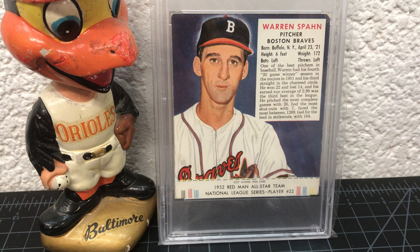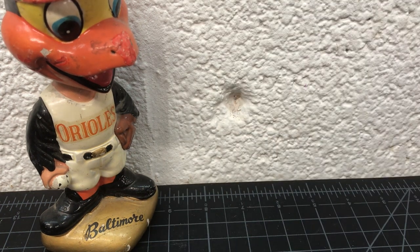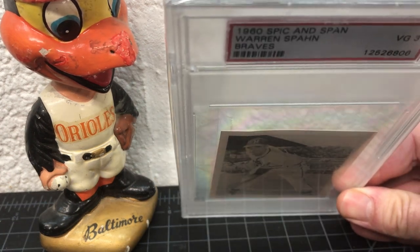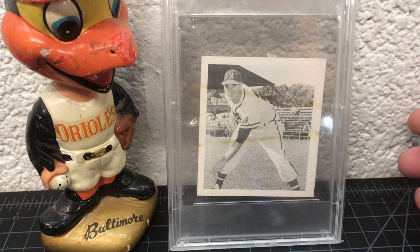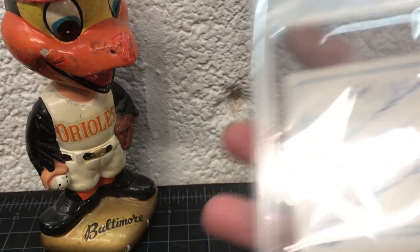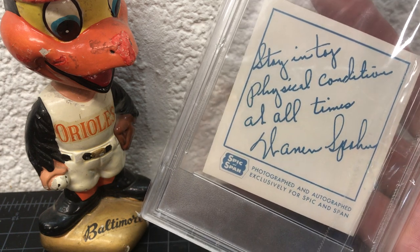Starting with the oversized cards — here's a '52 Red Man, big fan of this set. There's that one. I got a '60 Spick and Span — you don't see this much, it's a 3. Spick and Span was like a cleaner, still is I guess. It came in like a box of powder cleaner type stuff. This one's got some stains across it, whatever — pretty sure it was cheap.